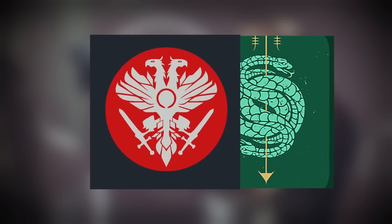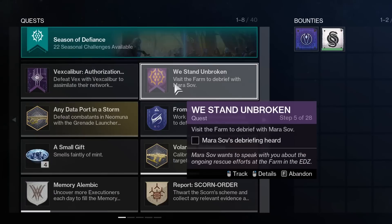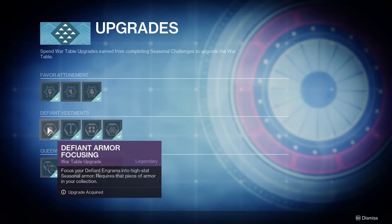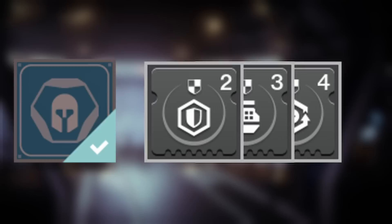All you need to do is play the game. As long as you own Seas of Defiance, all you have to do is the first week of the Seas of Defiance questline, then use the wartable upgrade you obtained to unlock the Defiance armor focusing. All of this will be done at the helm. Once you have unlocked armor focusing, all that's left is to slot in an armor mod and get to focusing.